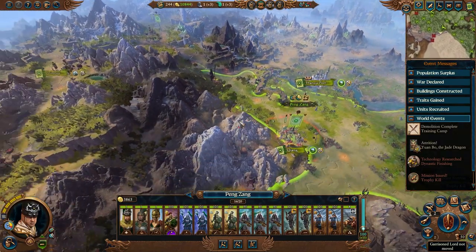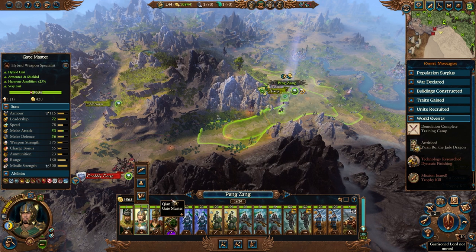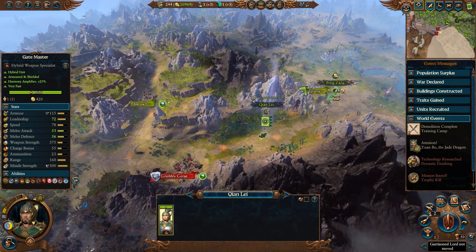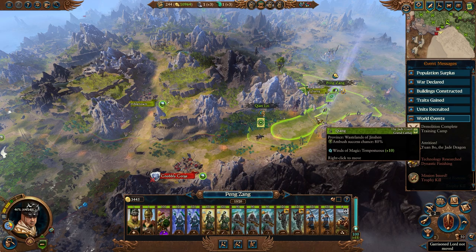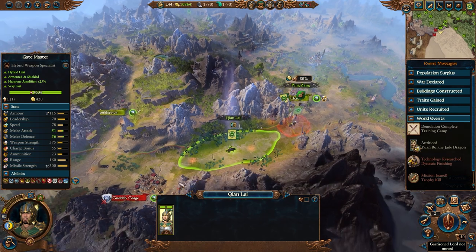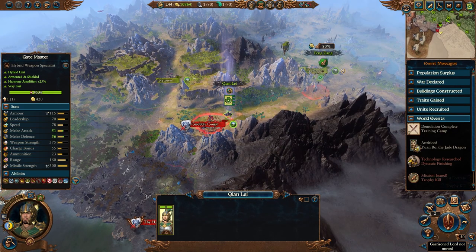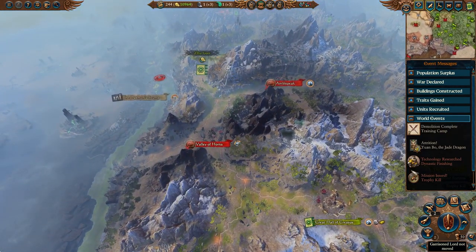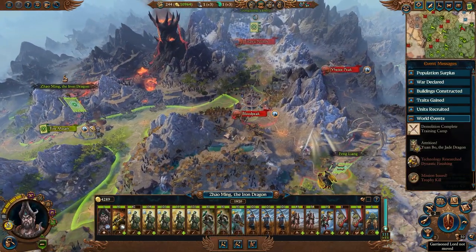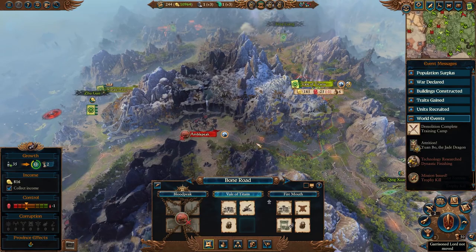Being a good ruler has its perks. Let's have the Gate Master come out to explore. Who's here at Knobbly Gorge? No one - so we'll move in, go into an ambush stance, bring you forward towards the Gorge, and we're not wasting any movement next turn. We might be able to hit them - they're driving the undead back a bit. We can't quite reach Blood Peak, but I think Feng Liang can, so we'll have her make the move.